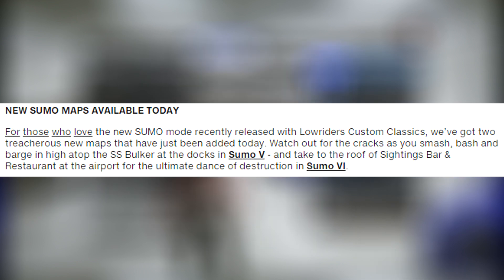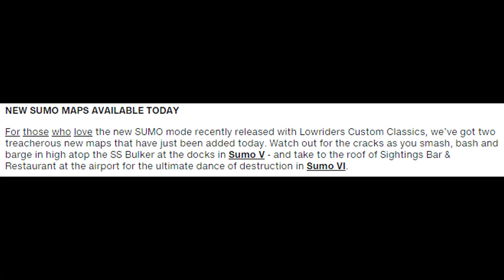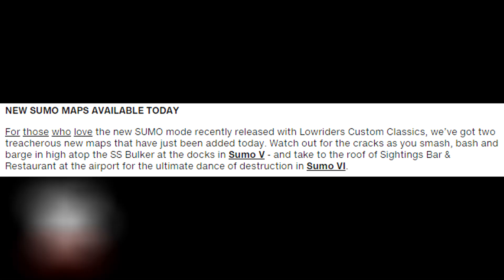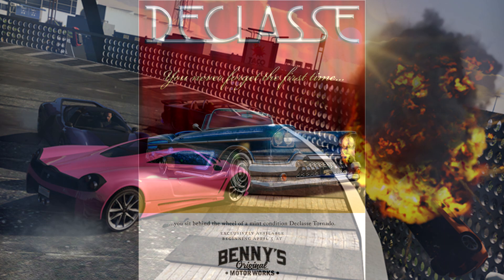New Sumo maps are available today for those who love the new Sumo mode recently added in the Lowriders DLC Part 2. We've got two new treacherous maps just added today — watch the cracks as you smash, bash, and barge high atop the SS Booker and the docks of Sumo V, and take on the rooftop setting in Sumo VI.